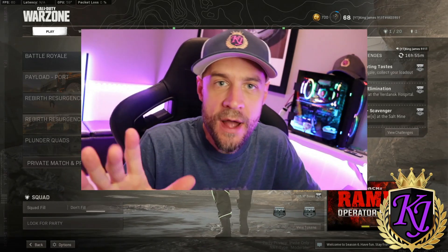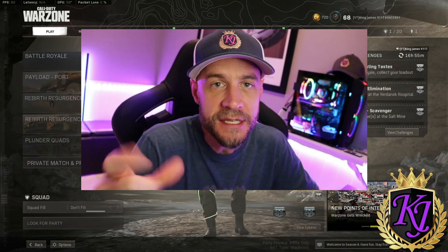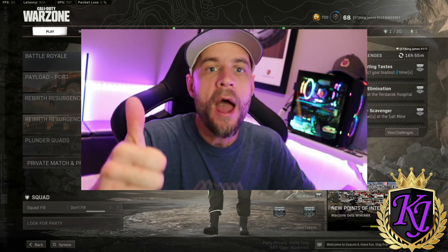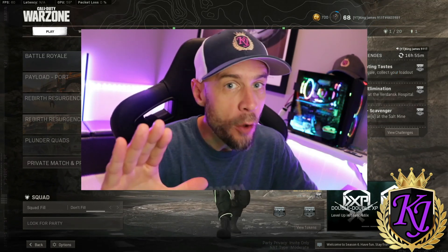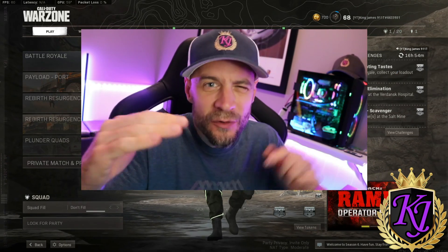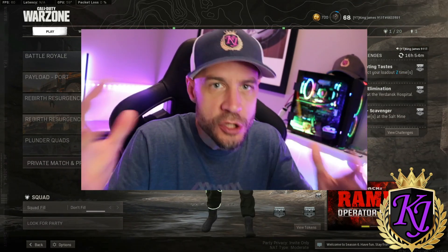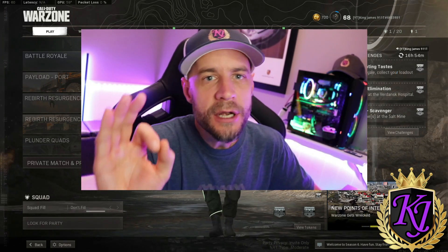Hey what's up YouTube, it's your boy King James here. It's season 6 and we got two new guns: the Grav assault rifle and the 410 Iron Hide. This video is going to be on the Grav first, then I'll do the Iron Hide, and then I'm going to wrap up my shotgun series with a shotgun shootout, so make sure you stay tuned for that. But let's talk about the Grav first.